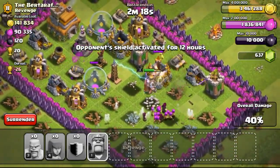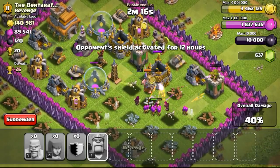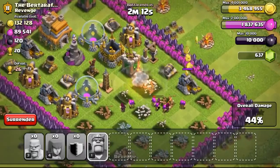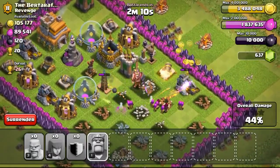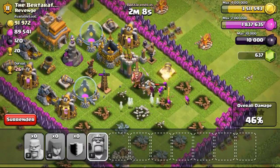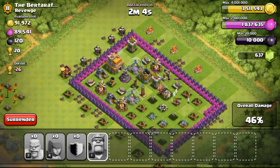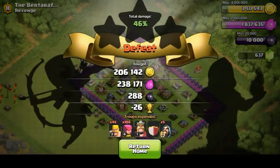My wizards and the barbarian king have broken through trying to get the gold mine, but the barbarian king didn't go for the gold mines initially. He eventually went for them, with the wizards supporting from the back taking out the last few bits of gold. Eventually I had no choice but to surrender — won't be able to take out the remaining 91,000 gold. But yeah, that was a pretty awesome raid.